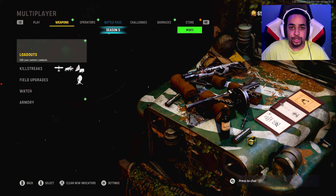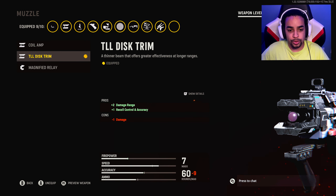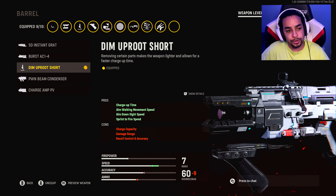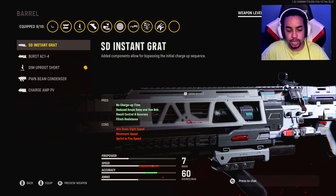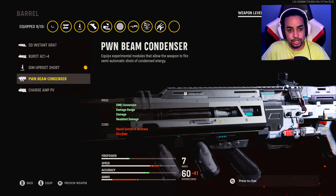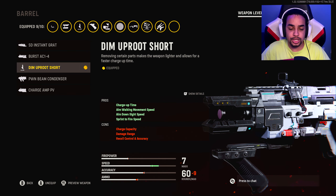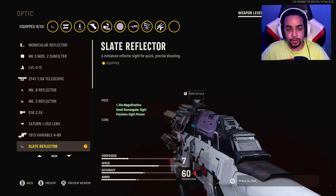Alright brothers, here's my EX1 class setup. First attachment: the Disc Trim muzzle, helping with damage range — you can also run the Relay, either is fine. Second attachment: the Uproot Short barrel, probably the best barrel. I tried a longer barrel to help long range but it didn't help; I tried the Burst which wasn't bad but I prefer fully auto; the sniper version was not helpful. Third attachment: the Slate Reflector optic — the iron sights aren't too bad but the Slate Reflector is just the best optic choice.